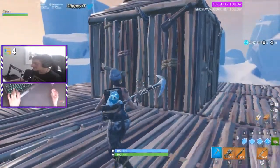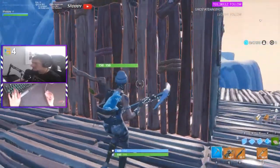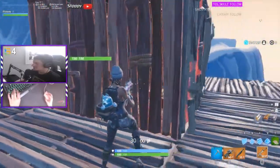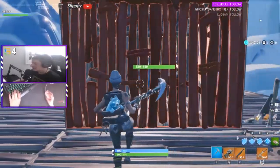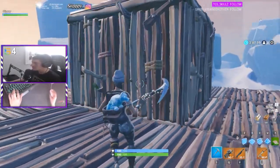All right ladies and gentlemen, my name is Slippy and in today's video I'm going to show you guys five tricks on how to get into someone's one-by-one. We have our friend Slobby chilling in there — he's going to be our test subject for today. I'm going to show you five ways to get in, and the first one's really easy and you'll probably get in every single time.